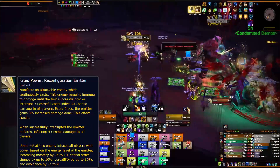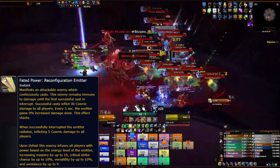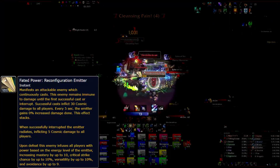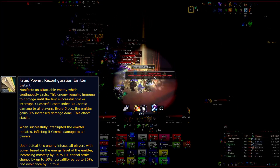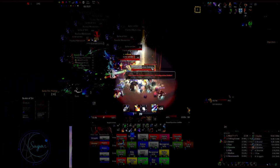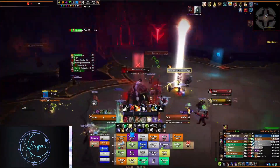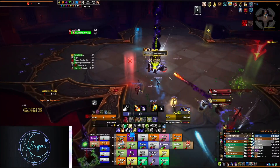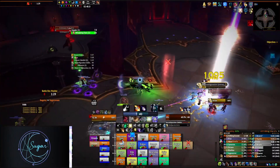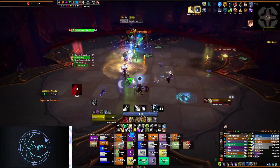When the Reconfiguration Emitter spawns, it begins to continuously cast. It is immune to damage until its first successful cast or until interrupted. On every interrupt, the raid will take a small burst of damage. If a cast goes off, the raid suffers a burst of damage that is increased the longer it's been up. Every cast should be interrupted. However, the longer the raid leaves this up, the bigger the buff will be when defeated. This increases mastery, crit, versatility, and avoidance.